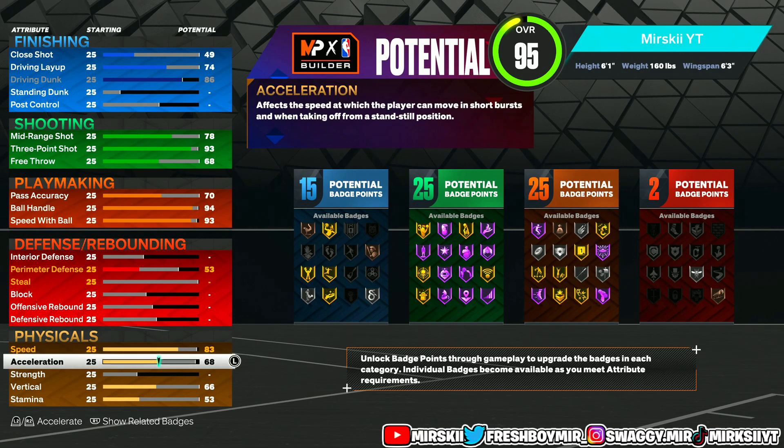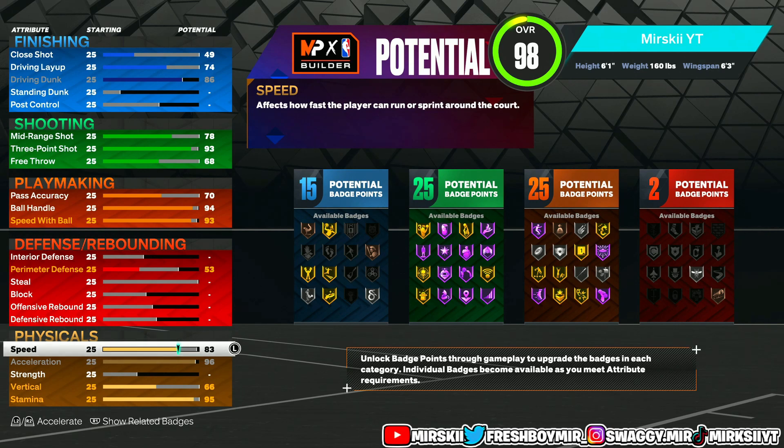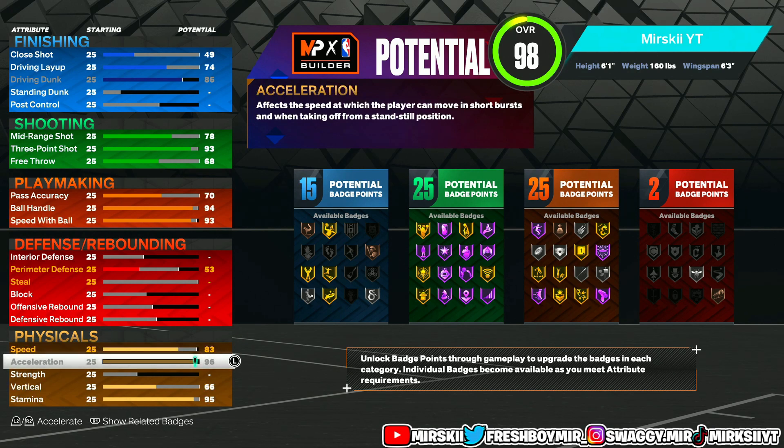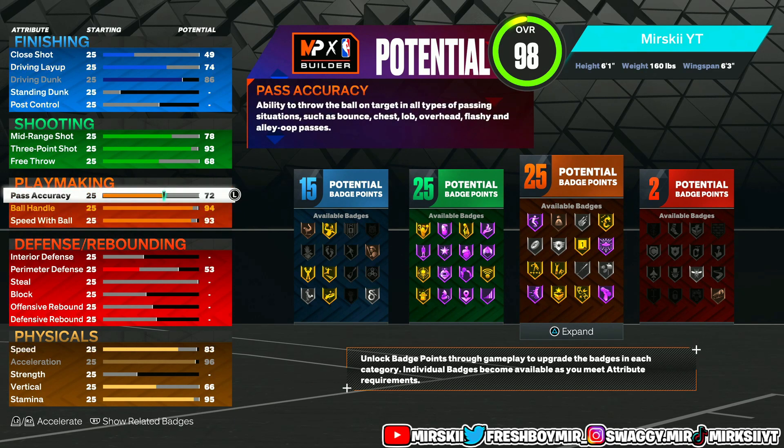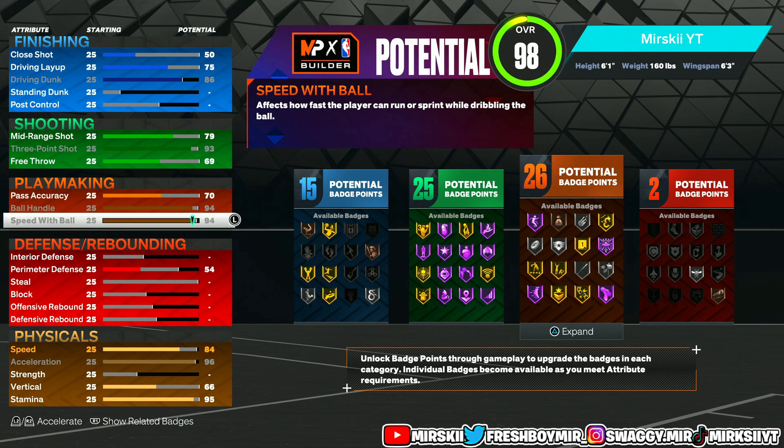Coming down to the physicals, acceleration is what does all the speed boost and fast stuff like that. We're going to go ahead and put that to a 96 — we're going to max that out. That's the only stat getting maxed out right along with the driving dunk on this build. We're going to come down to stamina and go ahead and put that to a 95. Once you get a general, you're going to have 99 stamina. For speed, we're just going to leave it at 83, because this is for lockdowns. You want to max this out for a lockdown. I have one or two extra points — you can go ahead and max out something else: ball control, three ball, or pass accuracy. Do what you want with this extra point.